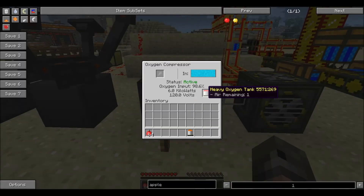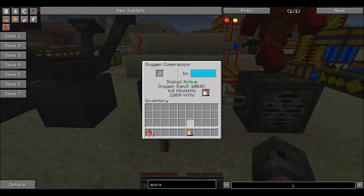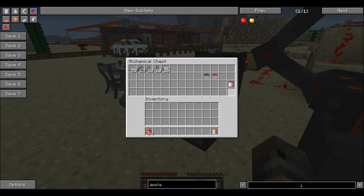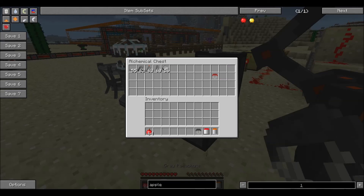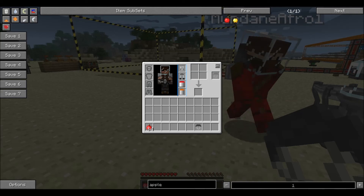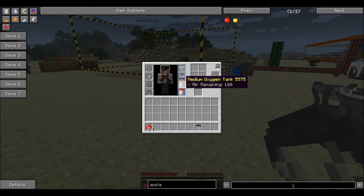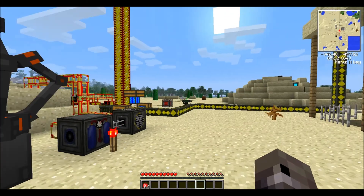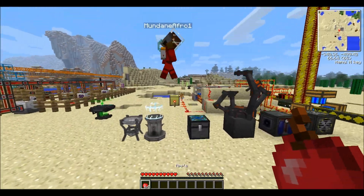If you put one tank in you can see it's charging up, but that takes a while, so I'll grab the full ones from this chest. You also need a parachute — you put it into the little slot next to your crafting in your survival inventory, so you won't take fall damage when you jump out of your rocket.